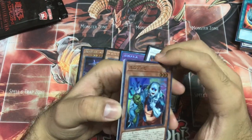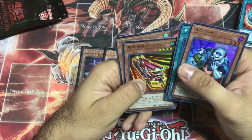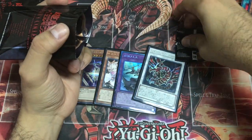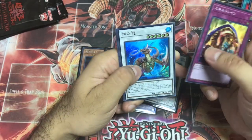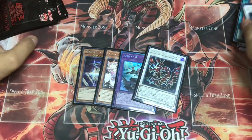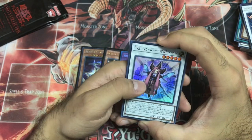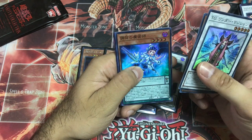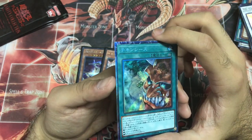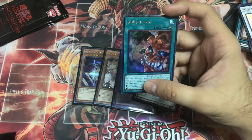In every reprint set there's a Harpy's Feather Duster. Unizombie, Chicken Game, and an Ultra Rare Ghost Reaper and Winter Cherries. Is there one more Collector's Rare? Skill Drain, Card of Demise, Crystal Wing. Wing Dragon of Ra Sphere Mode is also reprinted in this set at the same rarity as Ash Blossom — Collector's Rare. And it is Chicken Game as a Collector's Rare! Oh man, that looks sexy.